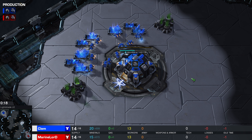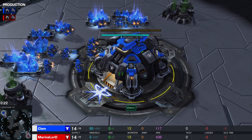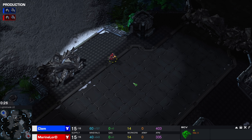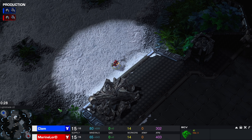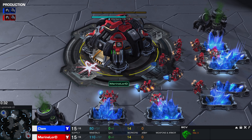Spawning today in the top left corner of Lightshade LE, playing with the Blue Terran SCVs from France, we're looking at none other than Clem's main command center. His opponent, already sending out a worker to watch what seems to be the other side of the map — a fellow Frenchman — we have none other than Marine Lord.